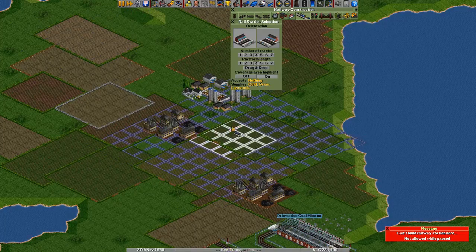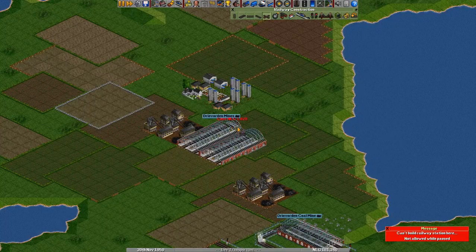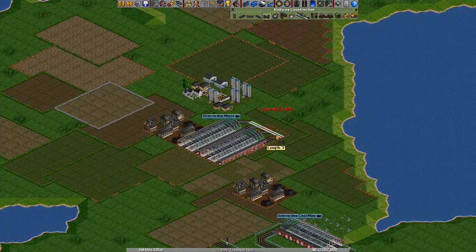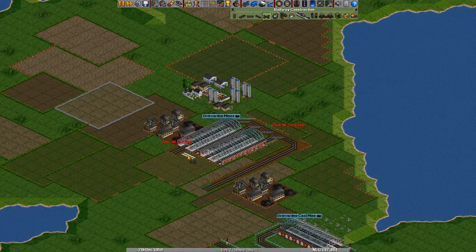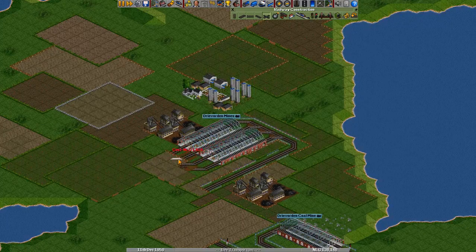Now we can build while it's paused, so just put this in. You see it's really expensive to build over here, but it will probably be worth it in the long run. Let's just go like this. Oh wait, we can't — we have to do something like this. This will work.